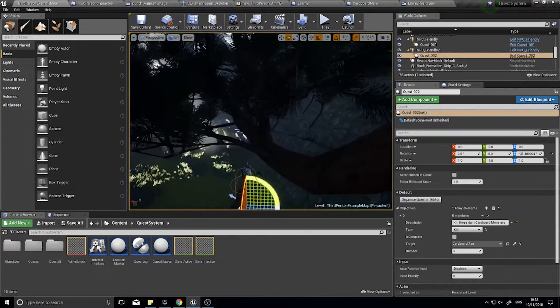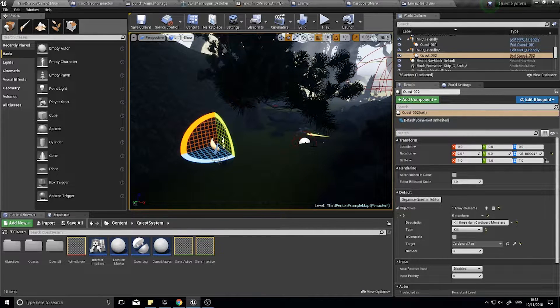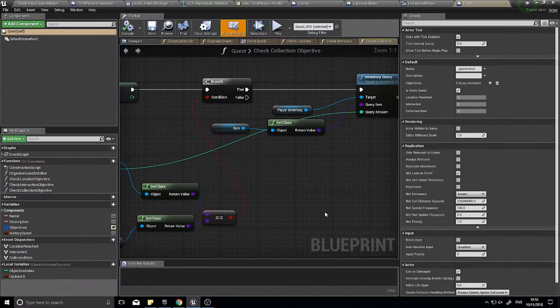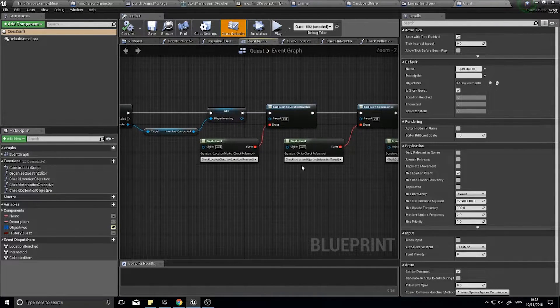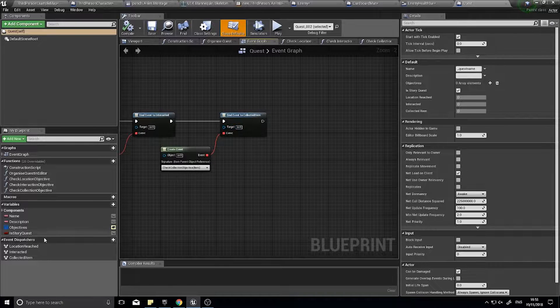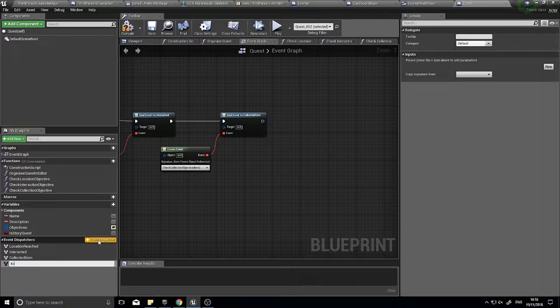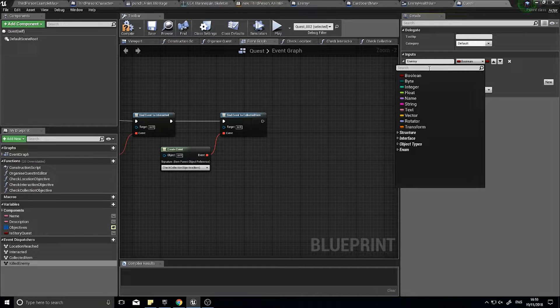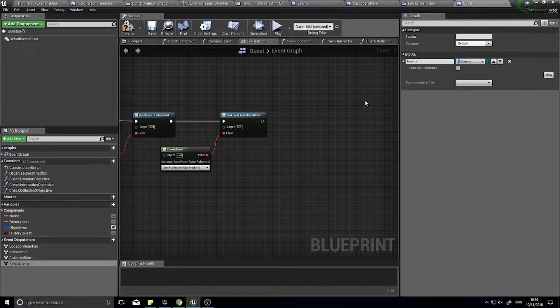Now how do we actually achieve this? It works very similar to the pickup quest from the previous video. Let's go into our quests, into the parent quest, and in the event graph I've been binding functions to event dispatchers. Let's create another event dispatcher — the last one — and call it 'killed enemy'. It requires one input: an enemy input. Change the type from boolean to the parent type of your enemy class — the class you're going to be taking down. I'll select 'enemy' and drag it in and click Bind.